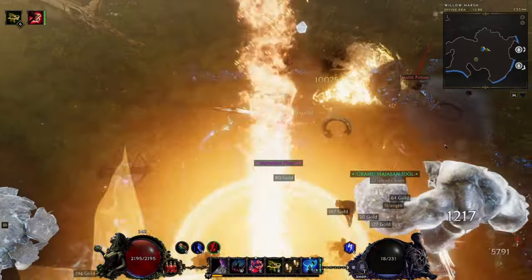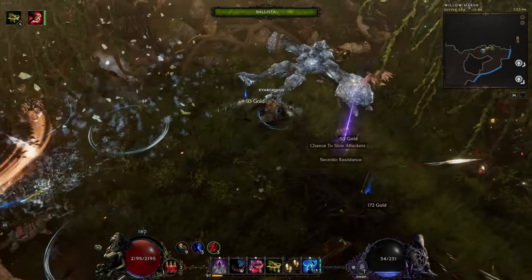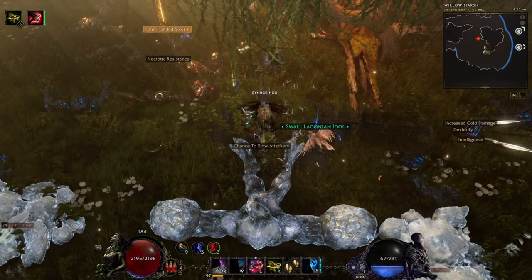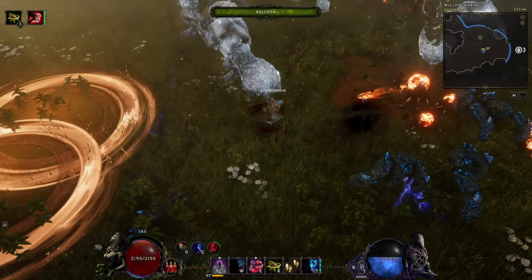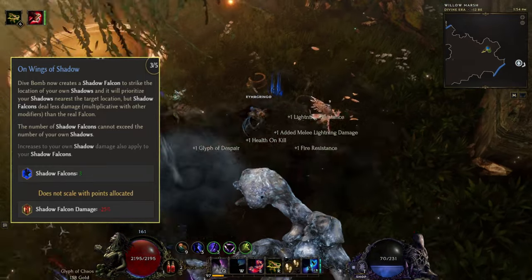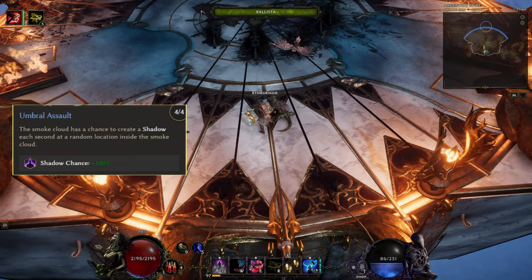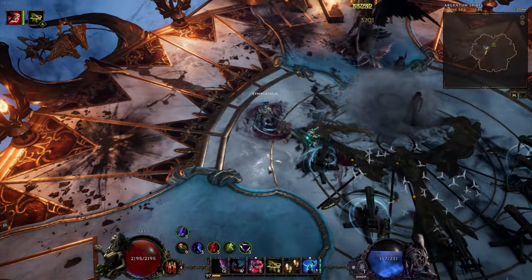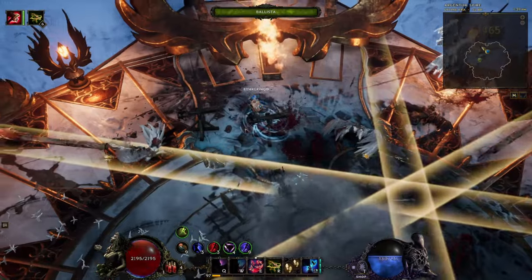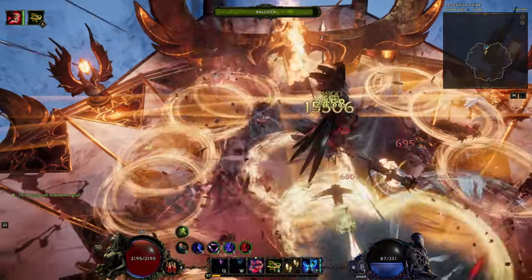Dive bomb is another skill we're using. I basically set it up to be auto-cast using the num lock loop, and it will shoot out wherever the mouse cursor is. Not only does it deal a lot of damage, it also makes us gain some extra mana and recovers a portion of our remaining traversal skill cooldown when hitting a rare or boss enemy. We also specced into wings of shadow, which makes us dive an extra time to the closest shadow. By setting up smoke bombs and speccing into the umbrella assault passive, smoke bomb creates shadows each second around the cloud — so each time we use dive bomb the shadows will also get dive bombed. This gets repeated and the clouds basically never get removed as they're refreshed each time a dive bomb hits the smoke cloud.